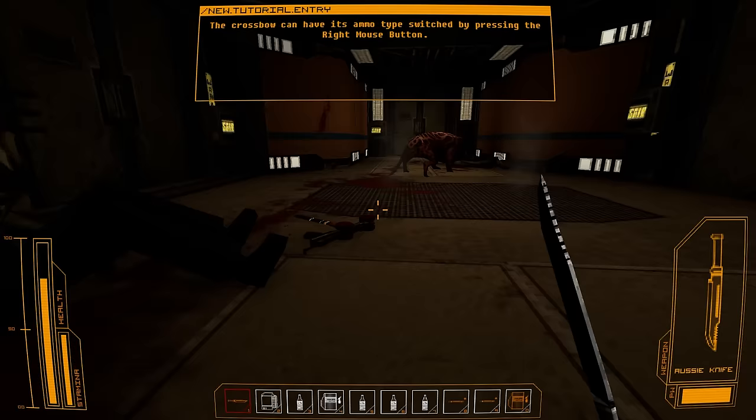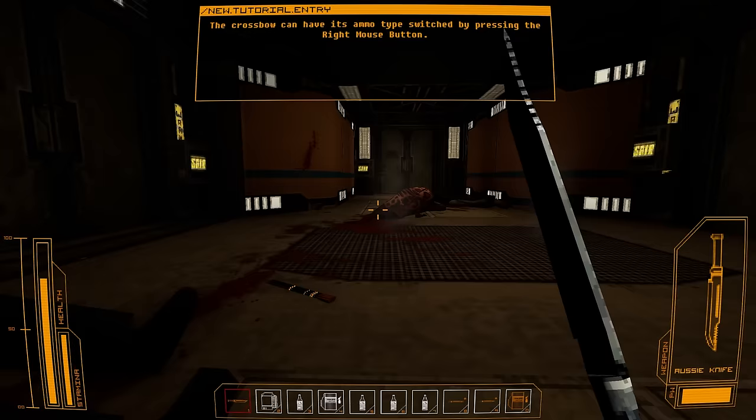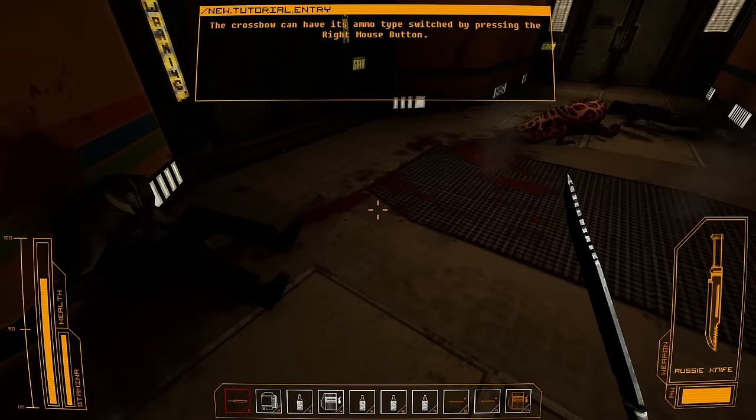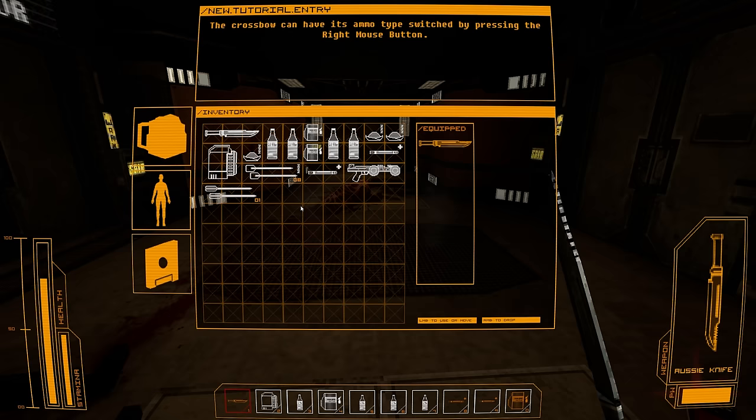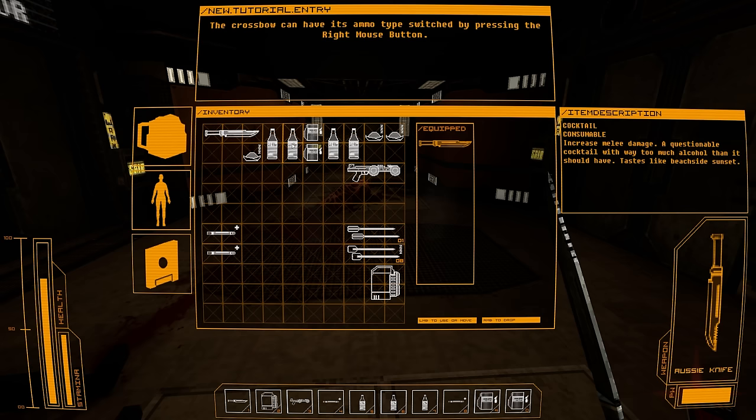Crossbow. The question is: do I get the bolt back? Yes — okay, good. Without using the crossbow at all, I was praying I would get the bolt back afterwards. So we've got one steel arrow — that's our traditional arrow — we've also got eight trank arrows: temporarily neutralise large animals. I've got my morphine, I should put that on there as well. Some four for a heal. Can I use alcohol for anything else? Increase melee damage — because you get hammered and you just start wailing away. I like that.